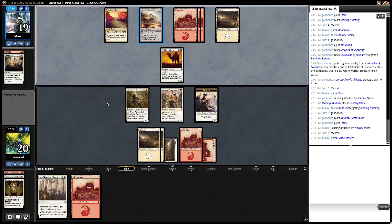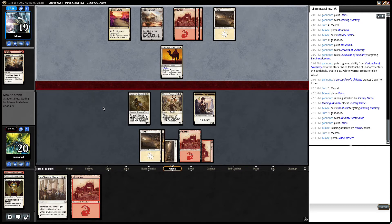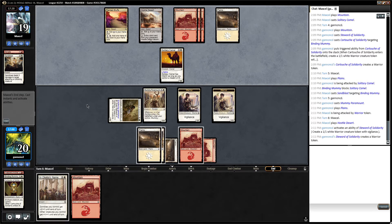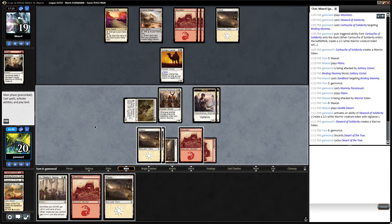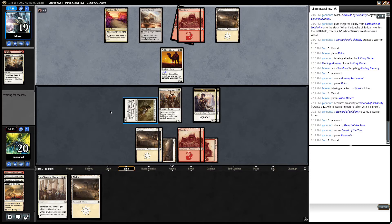Hostile Desert seems a little sketchy, but not terrible. I don't think they want to attack, so we're going to make a token. We will definitely be cycling this desert. There's really no reason to play a land. I don't think it's worth attacking out here — I think I need to wait until I have more Warriors to kill this Camel. I think I'm just going to pass turn because this Steward gives me some late game inevitability.